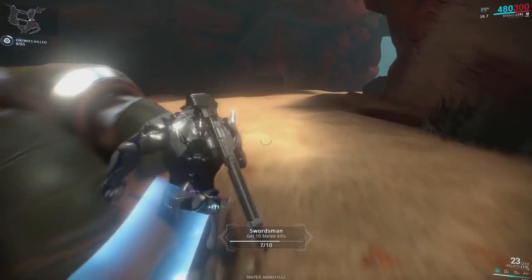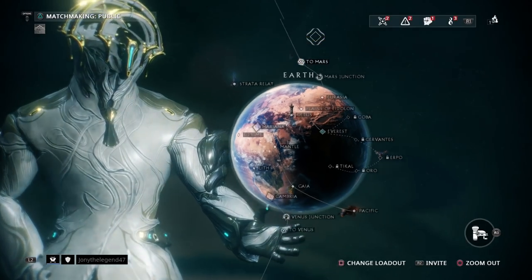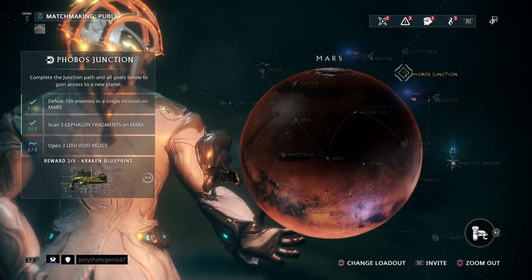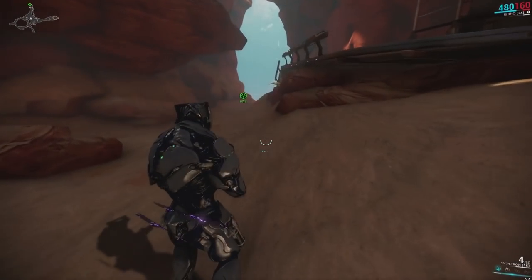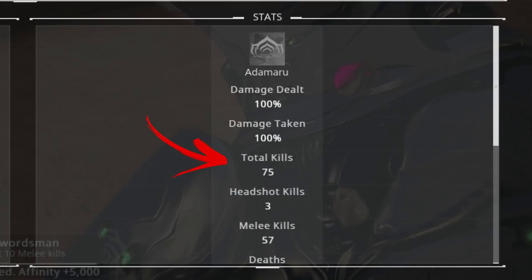One in particular is driving users insane and the game does a terrible job of conveying what on Earth — or rather what on Mars — you should be doing. Here's the Phobos Junction checklist. Defeat 150 enemies in a single mission — easy enough. By the way, if you're not sure how many enemies you've killed, simply press options and check the mission report to be certain.